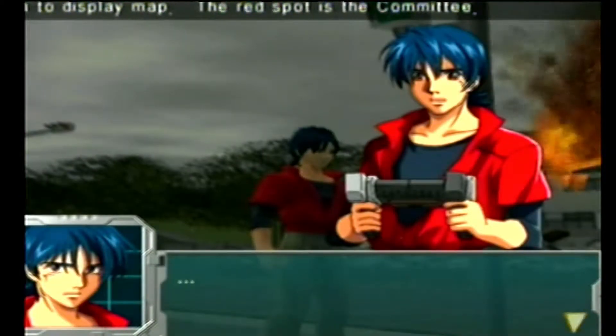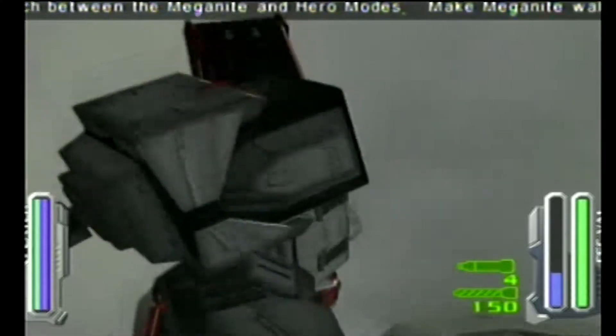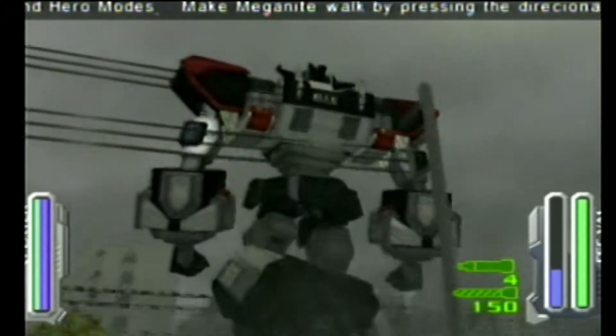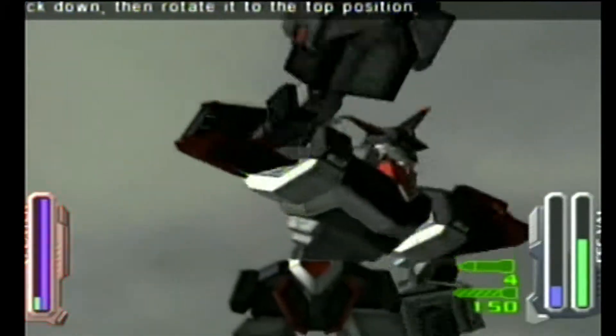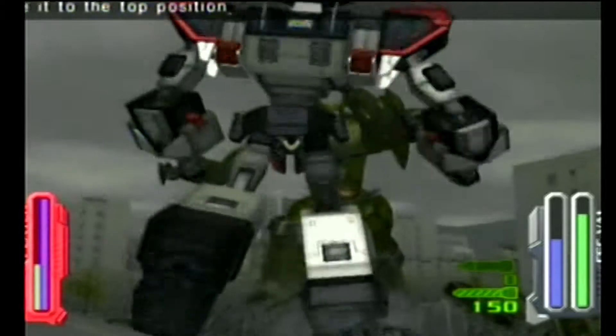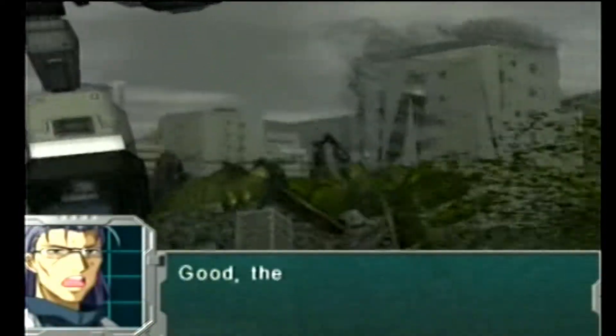The controls of this game are also very unique. You can move the robots by pressing the R1 and L1 buttons one after the other. R1 is the right foot, and L1 is the left foot. Punching is controlled by the R3 and L3 buttons. These controls resemble a boxing game. You can perform different attacks depending on the angle you press the analog stick.